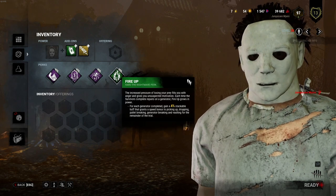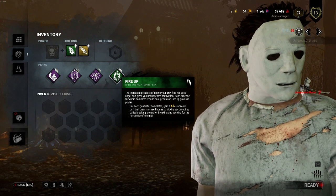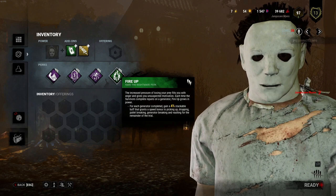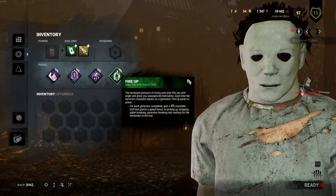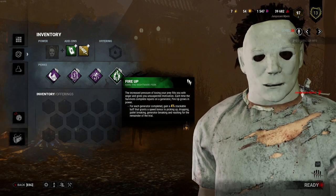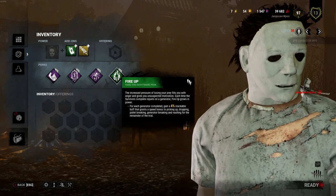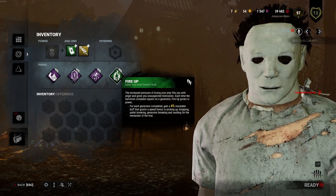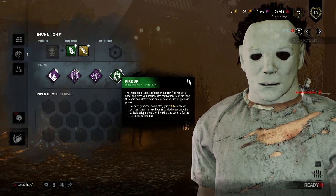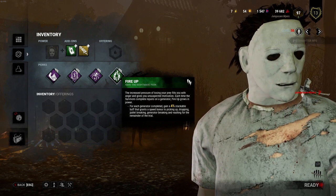For our last perk we're using Fire Up. For each generator completed, gain a 4% stackable buff that grants a speed bonus to picking up, dropping, pallet breaking, generator breaking, and vaulting. It also applies to picking up and hooking survivors — you get a speed bonus on hooking survivors as well — for the remainder of the trial. So each time a generator is done we'll get 4% faster and we'll become more powerful as the game progresses, which is good.